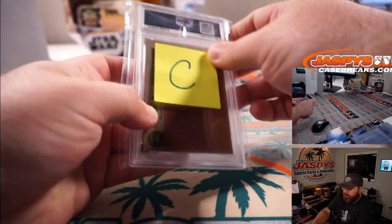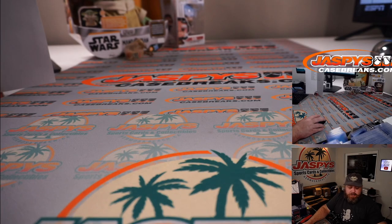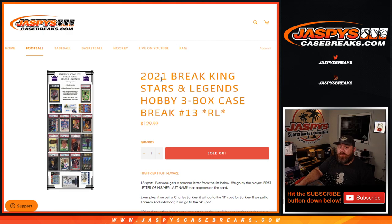There you go, guys, that does it. Next break is in the store. Did we hit any of the sales sheet hits? Frank Thomas, but that's a 10 — would we pull on PSA 9? None of those sales sheet hits. Hopefully the next box for us. That was 2021 Break King Stars and Legends Hobby Three Box Case Break Random Letter Number 13 from JaspersCaseBreaks.com. I'm Sean — JaspersCaseBreaks.com. Thanks for hanging out. We'll see you next time. Bye-bye.